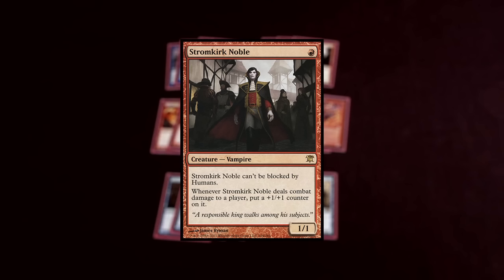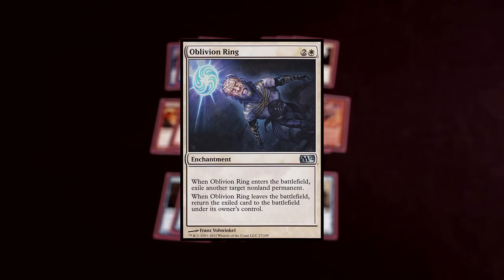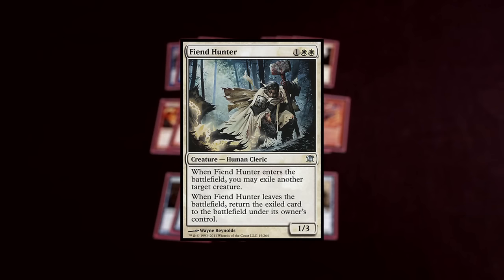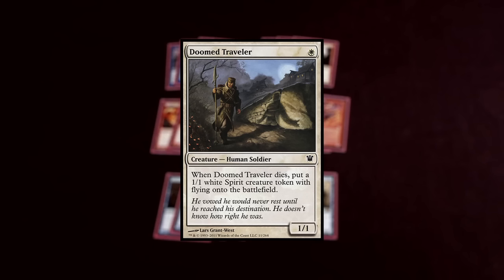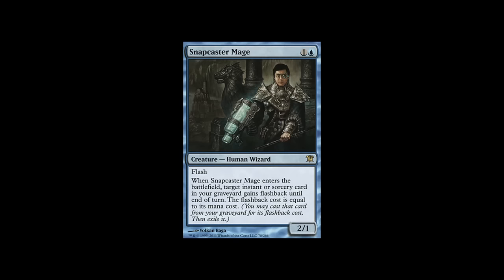Blue-White Humans doesn't have a ton of removal. Their removal is O-Rings and Fiend Hunters, which come out on turn 3, and none of their cards can block except for their Moorland Haunt tokens and Spirit tokens from Doomed Traveler. There are two cards in this deck that give you card advantage, so to speak. One is Snapcaster Mage — when it flashes something back you get a 2/1 body for free.